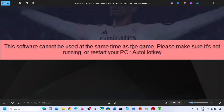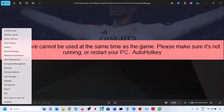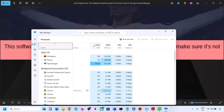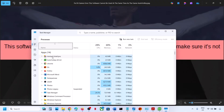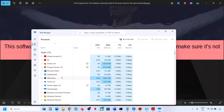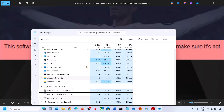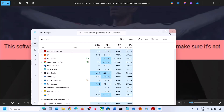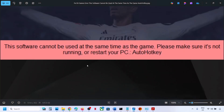So to fix this error, you can make a right click on the start menu and then go to Task Manager. Now over here, if you find the AutoHotkey application running, you can make a right click and then click on End Task. If you find any service related to AutoHotkey, you can just make a right click and close it, and then you can check.